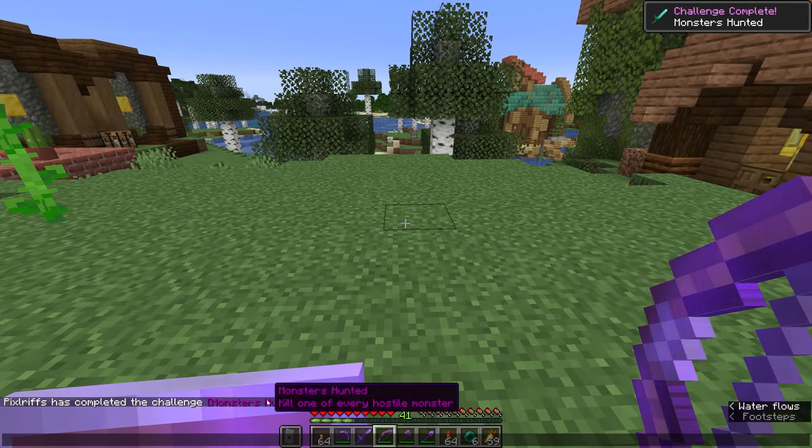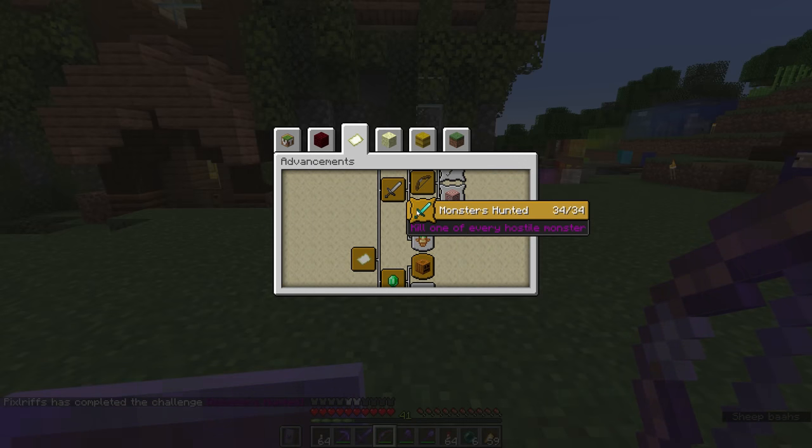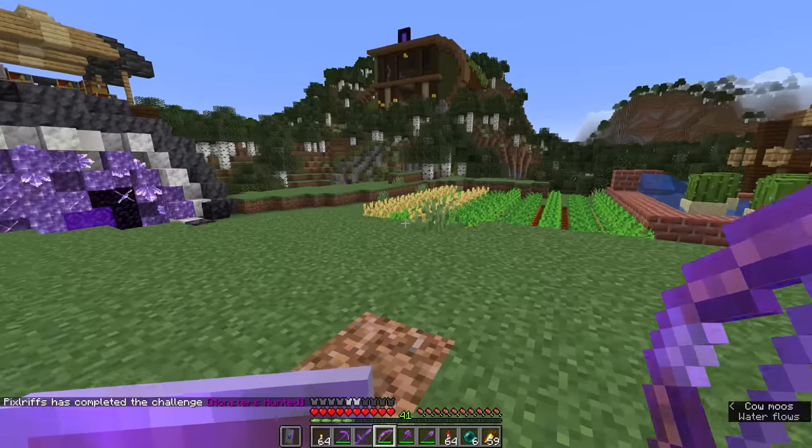Monsters Hunted — all monsters in the game killed. Very, very cool. That's 34 different types of monster. And in the next update when the Warden is added, it's not actually meant to be a monster that you kill. It is possible to kill it but incredibly difficult, and the idea is that you're supposed to avoid it for the most part. So it's not going to count towards Monsters Hunted in the advancements — you're not going to need to kill the Warden to get that advancement, which I'm sure is going to be a relief to a great many people.